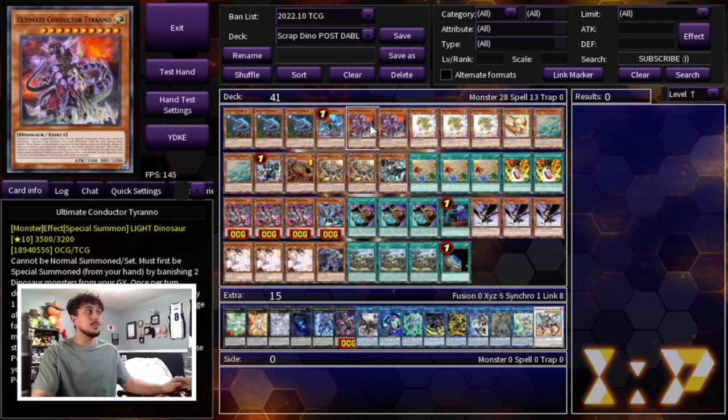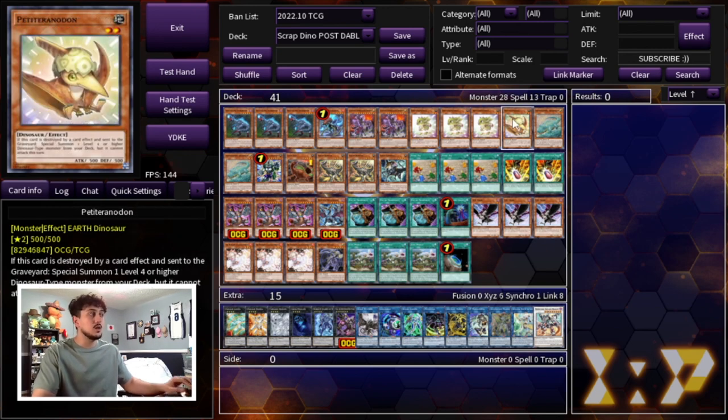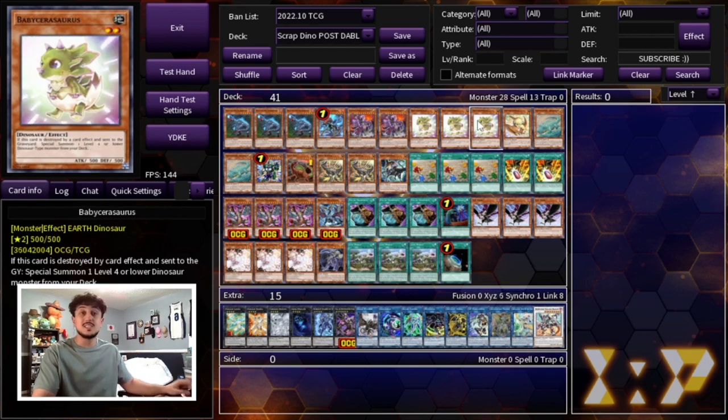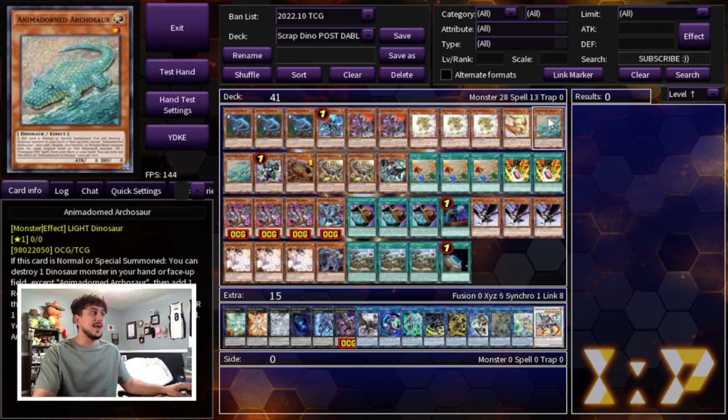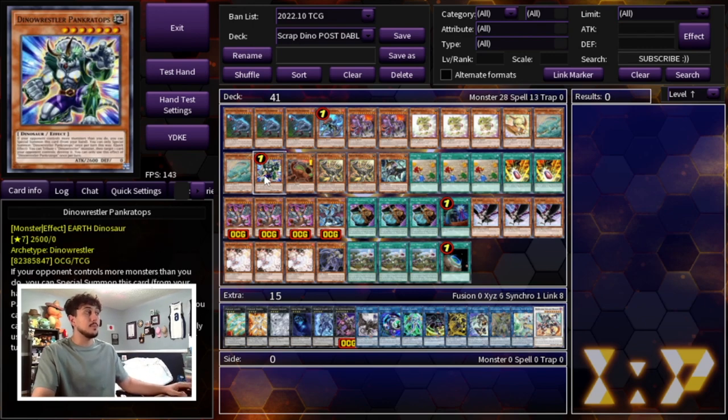With the one Miscellaneousaurus we're playing two Ultimate Conductor Tyranno - two is all you need - three Baby Sarasaurus as well as one Petite Pteranodon. You have to be playing these ratios because you are playing the Scrap Engine; it's very important that you play at least four Dino names. To accompany that we are playing two Archosaur. You don't want to draw the one but it's not a bad normal summon if you draw it with a baby, so you play two. Just in case you draw it you can still full combo, and then you are playing the one Pancatops.